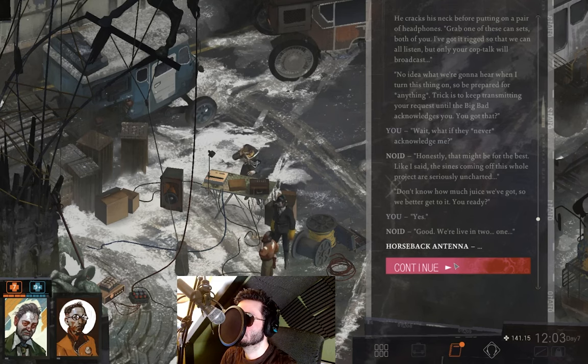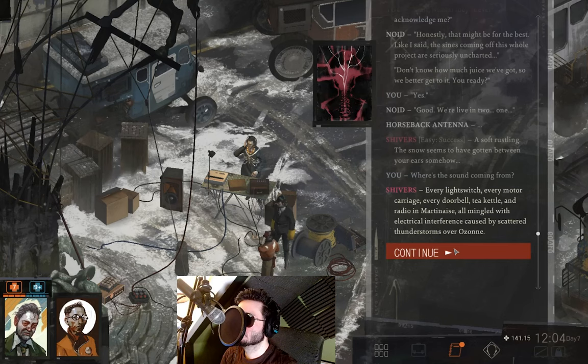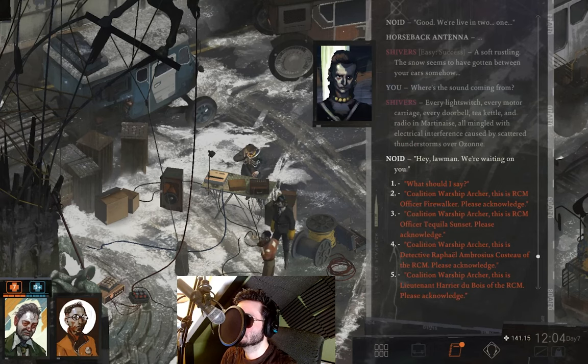There's new music - it sounds very hopeful and moral. We clicked continue from the moment the noise started. 'A soft rustling - the snow seems to have gotten between your ears somehow.' It means white noise - like snow. We can ask where the sound is coming from. 'Every light switch, every motor carriage, every doorbell, tea kettle and radio in Martinaise, all mingled with electrical interference caused by scattered thunderstorms over ozone.'